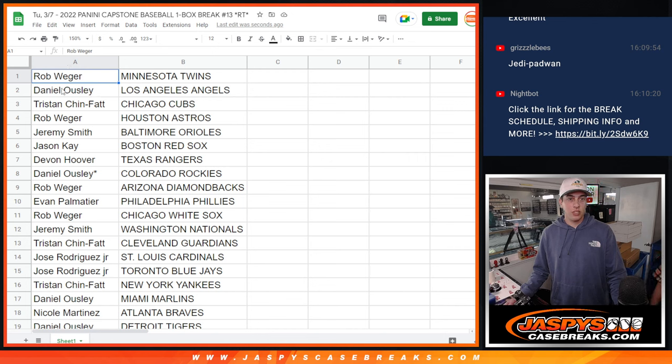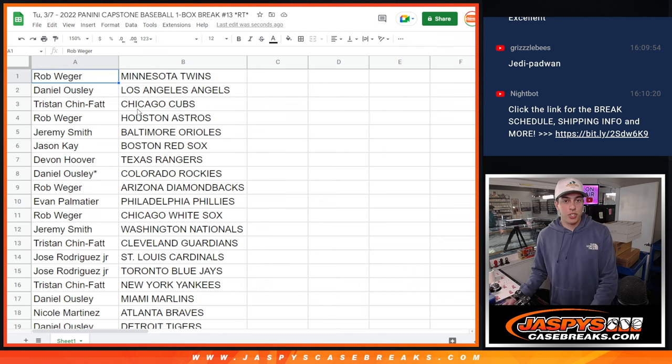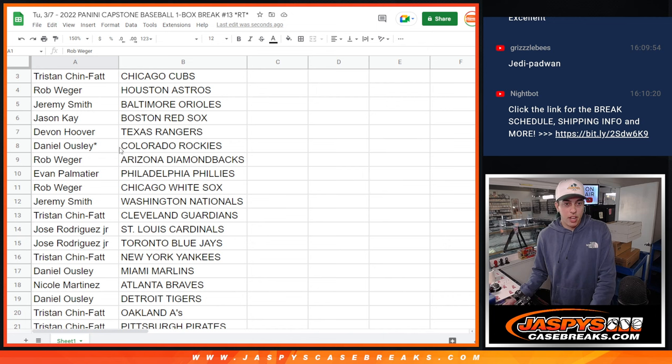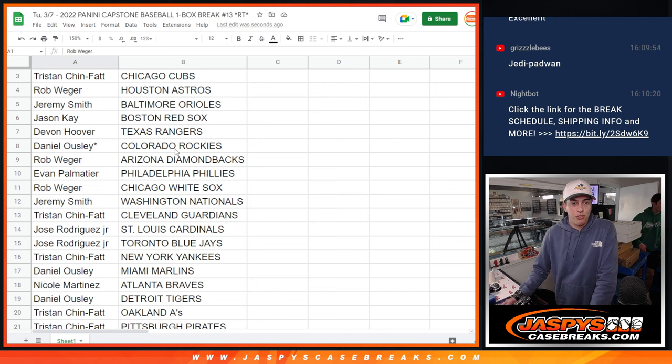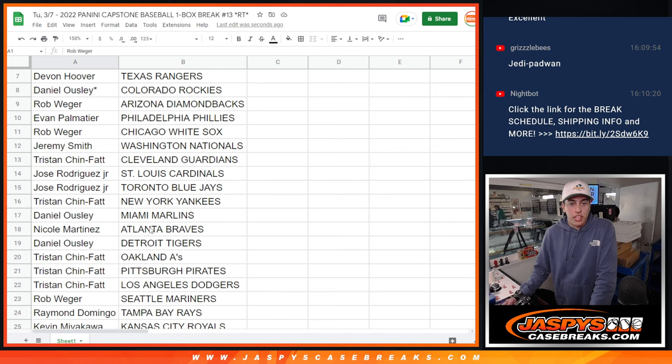I just tell everybody what teams they got. Rob with the Twins, Dan with the Angels, Tristan with the Cubs, Rob again with the Astros, Jeremy with the Orioles, Jason with the Red Sox, Devin with the Rangers, Daniel with the Rockies, Rob with the Diamondbacks, Evan with the Phillies, Rob with the White Sox, Jeremy with the Nationals, Tristan with the Guardians, Jose with the Cardinals, Jose again with the Blue Jays, Tristan with the Yankees, Daniel with the Marlins, Nicole with the Braves, Daniel with the Tigers, Tristan with the A's, Pirates and Dodgers — mine and Joe's Dodgers.